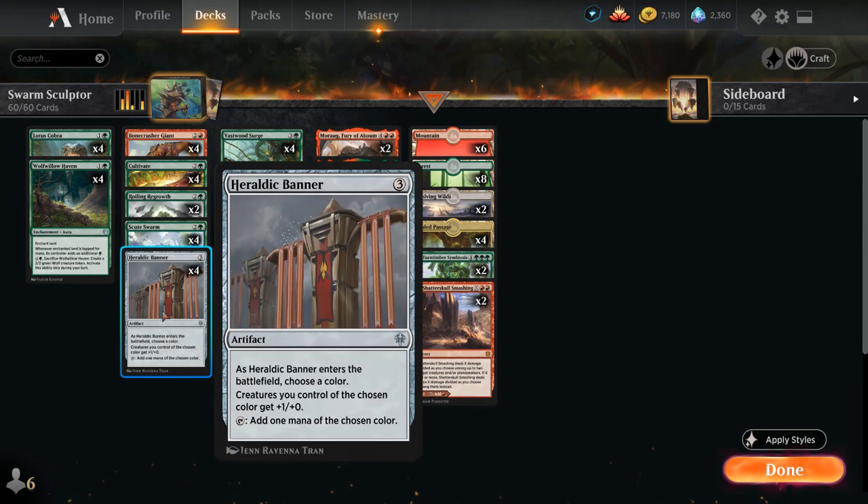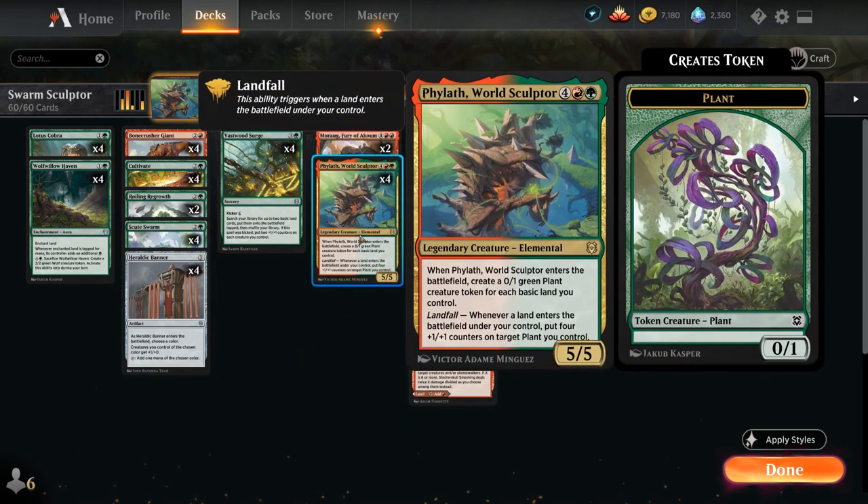At 3 mana we also have the full playset of Heraldic Banner, which is quite synergistic in the deck. We can name green, and then all our green creatures will get +1/+1, including the tokens from Scuteswarm as well as the plant tokens from Fil.